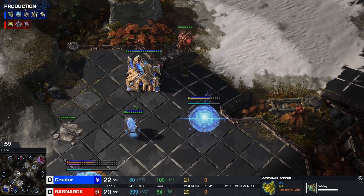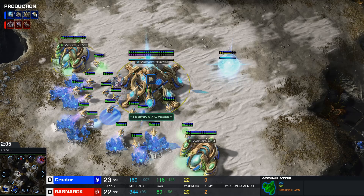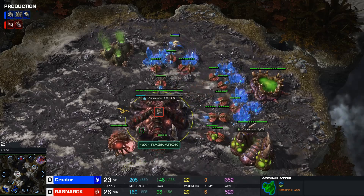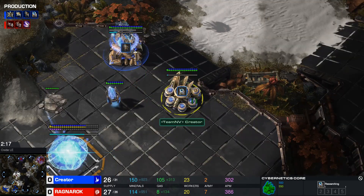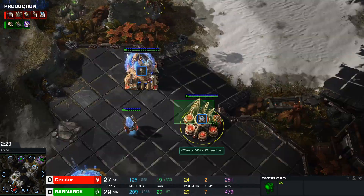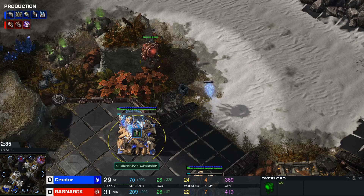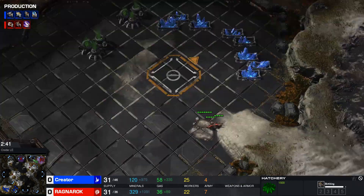Before, it almost was a telltale sign that there was going to be some glaive adept action happening, but nowadays it really can be anything. If you block the natural, tosses were like, well why don't we just build oracles? Warp gate goes up straight away — still doesn't indicate anything. Actually, he cancels the warp gate, so was that a warp gate fake? Ragnarok probably did realize it. He definitely saw there was no warp gate for a bit, so this is a clear indicator it's going to be a Stargate.